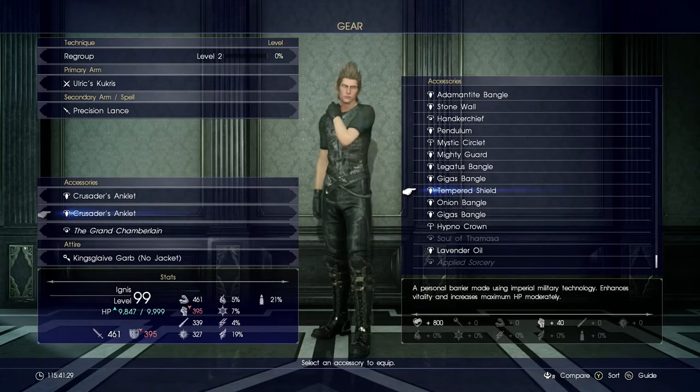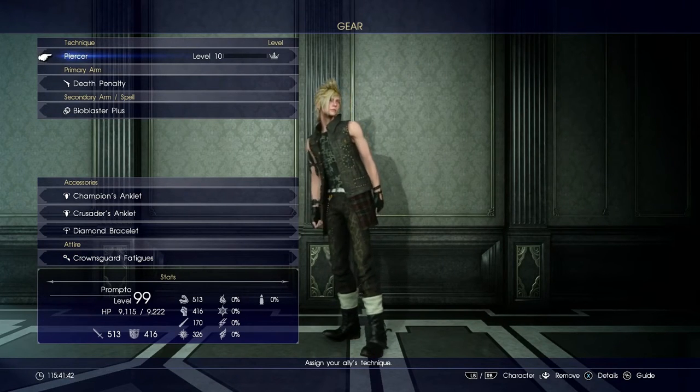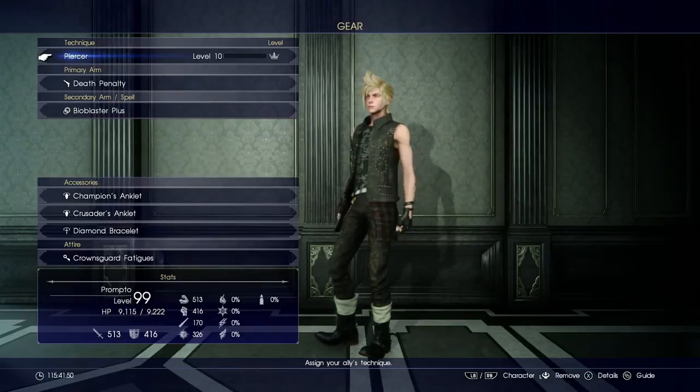Now I'm showing you guys the gear I'm using. I'm mainly focusing on using one weapon for that floor, and then the other three slots I have my royal arms just to get that stat boost from them. As far as accessories go, I have triple accessories, most of them focusing on vitality and boosting strength, and then a ribbon on Gladio and myself.